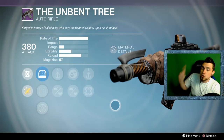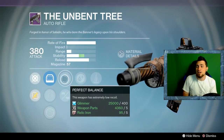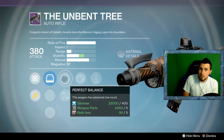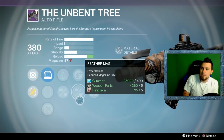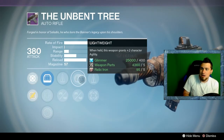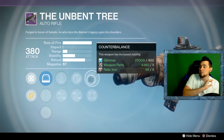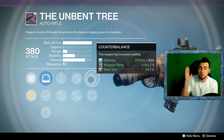The first vendor thing is the vendor weapon, the Unbent Tree. This is not a perfect roll, but Counter Balance and Perfect Balance is pretty solid. However, because Feather Mag and Lightweight aren't really a big deal to have on an auto rifle, it's not quite what you're looking for. Counter Balance and Perfect Balance is definitely what you want, especially on an auto rifle that's going to be all over the place when you're shooting.